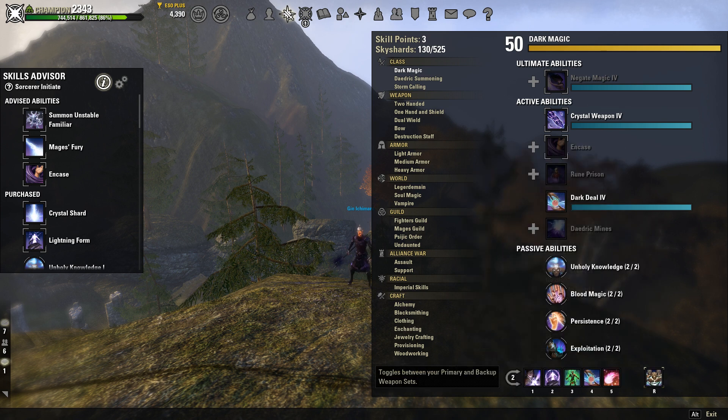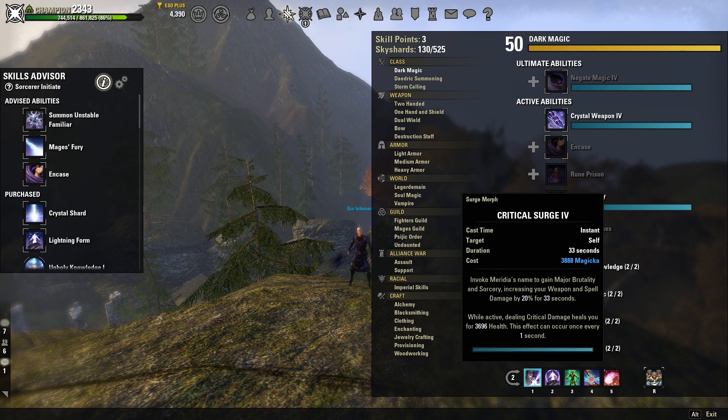On our back bar, our abilities are going to be Crit Surge. This is going to be your source of major brutality, increasing your weapon and spell damage by 20% for 33 seconds. On top of that, while it's active, dealing critical damage heals you for 3,600 health and it can happen once every second. It's really good to have that active — while you're pressuring somebody, you're just healing yourself too, which is a really good way to make sure you're continuing to go offensive at all times.